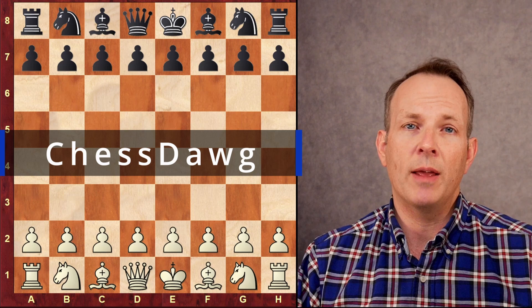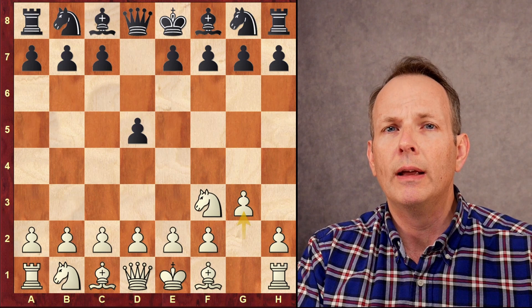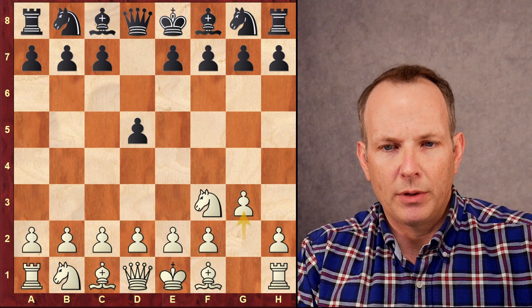Welcome to ChessDog, my name is John Montgomery. Let's jump right in. In this game, Alireza has the white pieces. He starts with knight f3, d5, g3, and I actually went over this opening in my previous video, so if you want to look over the details of the opening, you can check out that previous video.